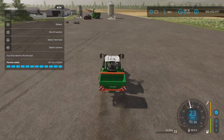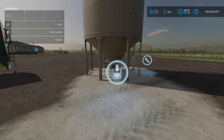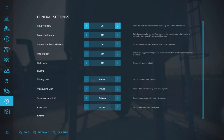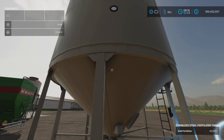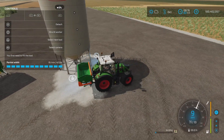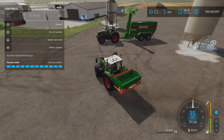So I put up a base game dry fertilizer buy station — this Meridian, which is base game. We have solid fertilizer in there right now. I have 60,000 liters of solid fertilizer in here. Here's the fill trigger — will I be able to fill it from here? No. It does not fill from here either.